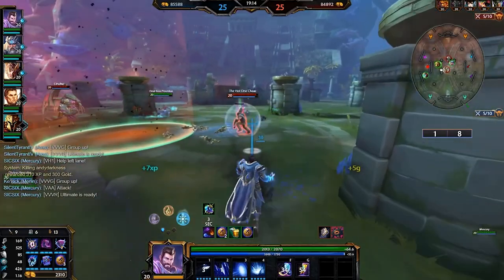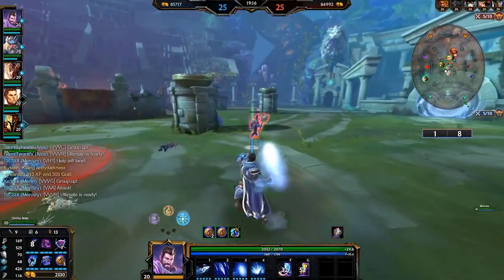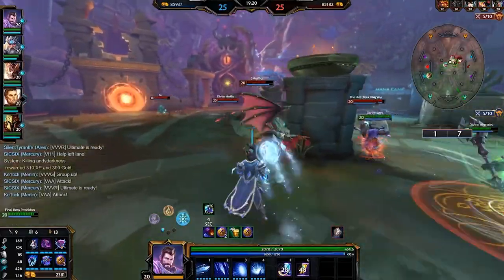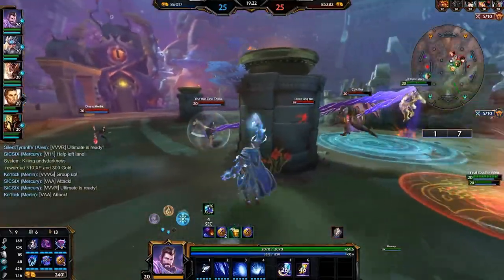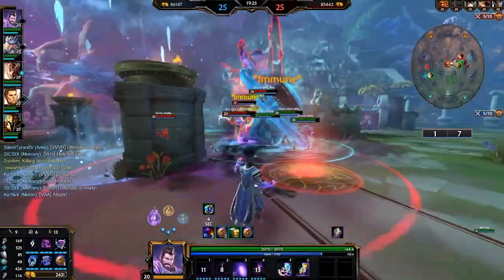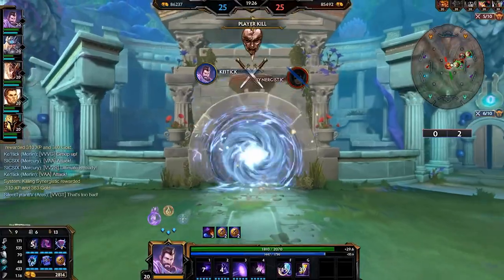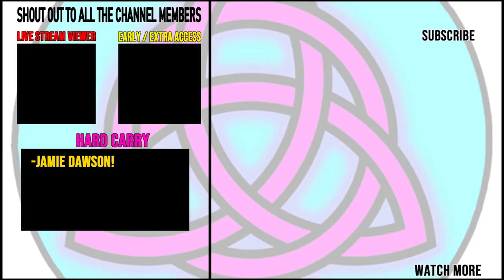Now for some rapid fire tips. Build Gem of Isolation — Merlin has a lot of ticking abilities, so Gem of Isolation gets a lot of value. Don't be afraid to use Arcane's second ability to help peel enemies away from you; it is actually a very good self-defense tool and doesn't have to be used exclusively offensively. Don't depend on the blink — it's not very far and it's not going to really get you away from people. Just position well, and then in emergencies blink away from something like a hard crowd control ultimate.